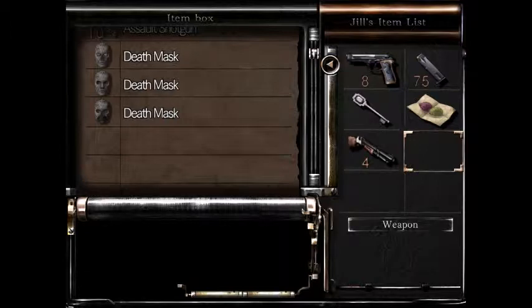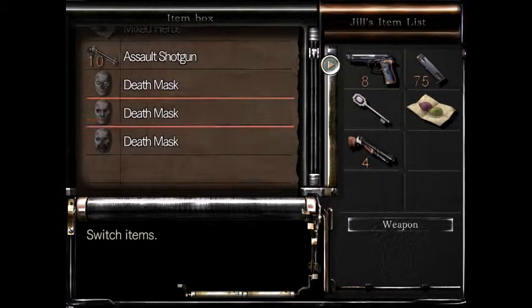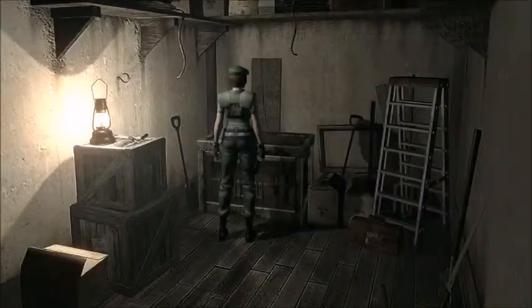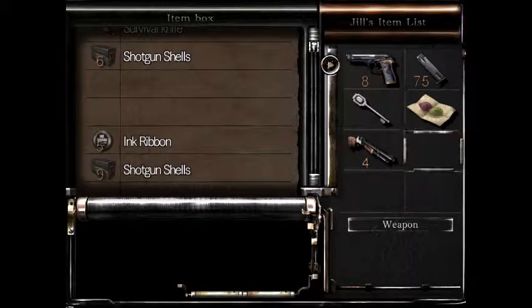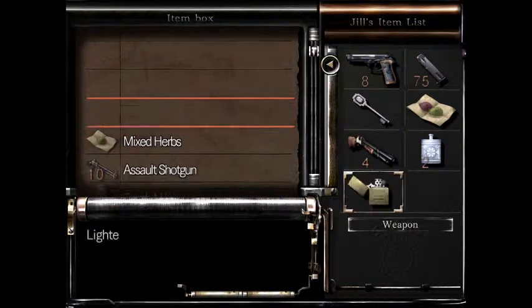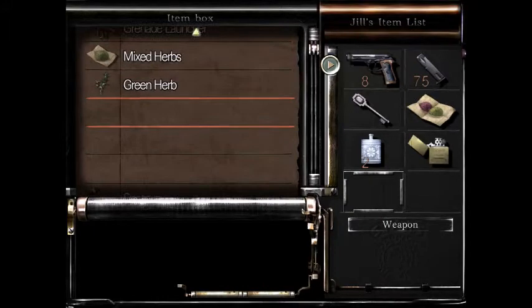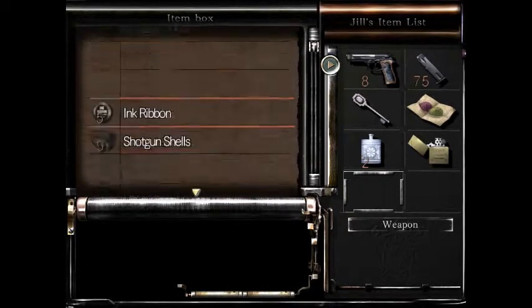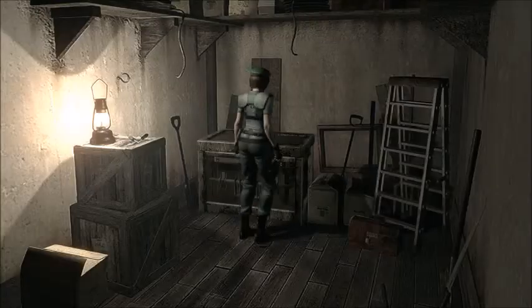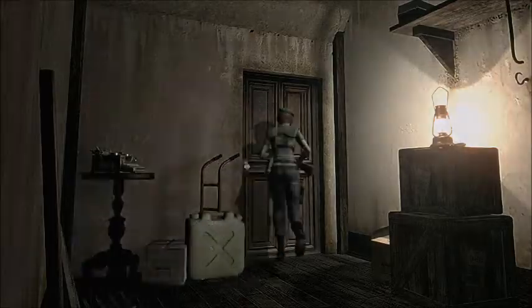Yeah, that was good! We need one more mask, and that one will be in the crow area — which is where we got a shotgun. We might have to kill some zombies. I'm gonna keep the shotgun because we've got four bullets. We're going for headshots, and burning some bodies along the way.